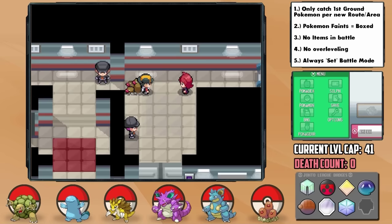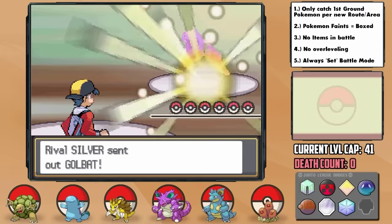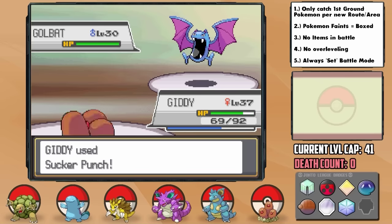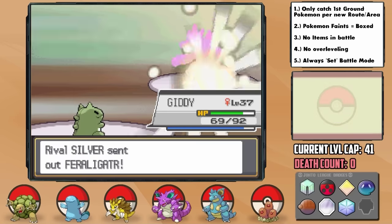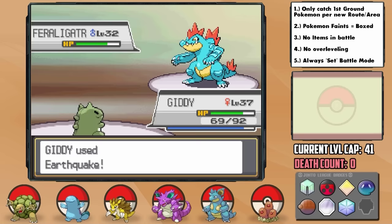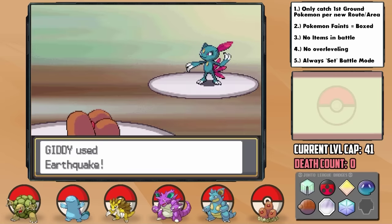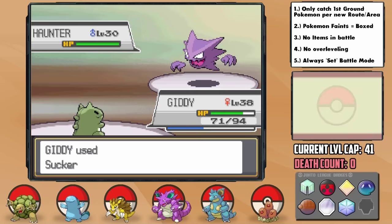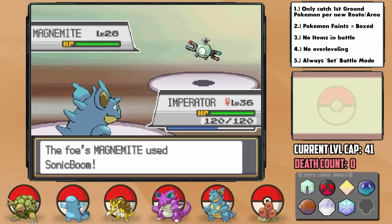In the basement, we encounter Silver for another battle, this time with his team super-powered up. But I have a secret weapon — as he leads with Golbat, I get Giddy out there. Knowing he will likely try to confuse us, I go for Substitute, and he does to no effect. I then use priority Sucker Punch for over half, then Bite doesn't even break our sub, so another one takes him down. Then in comes Feraligatr — with the sub up, I can stay in and Earthquake him low, and he missed Ice Fang anyway, so another takes him down. His Sneasel got Earthquake one-hit KO'd, then Haunter kept using status moves, so I had to switch in Iron Bar for the Shadow Claw KO, then played it safe against Magnemite with Imperator's Flamethrower for the victory. Giddy is elite.